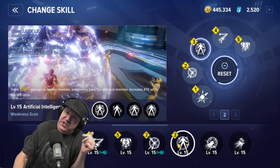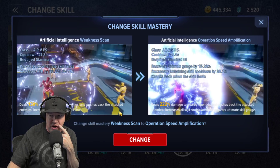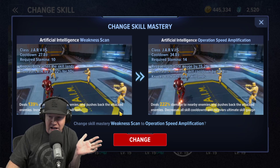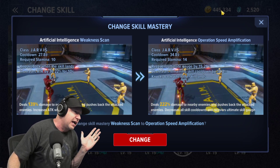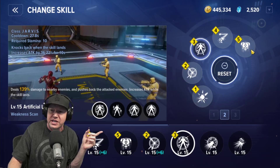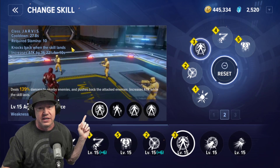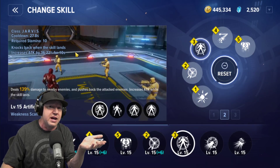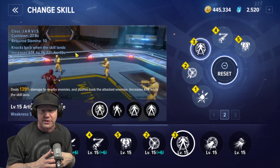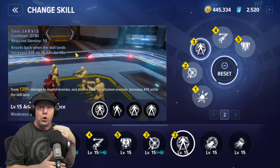For the third slot, you can choose between Artificial Intelligence Weakness Scan, which boosts damage, or Artificial Speed Amplification, which reduces cooldowns. I go back and forth, but I already have enough cooldown reduction from other sources, so I use the Weakness Scan. It's also a Jarvis skill, and the Iron Man specialization tree has a node where using a Jarvis skill reduces your cooldowns — so the abilities just constantly cycle over and over.